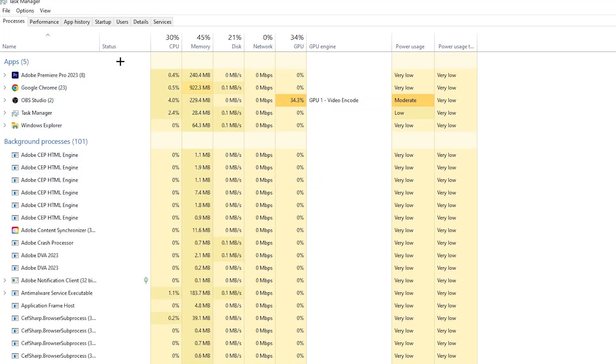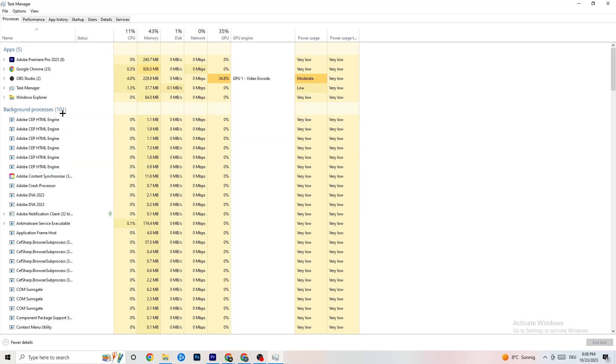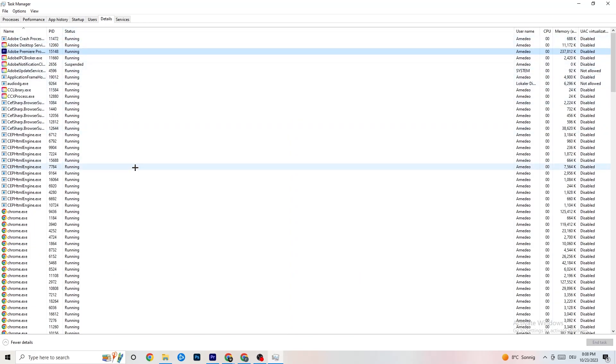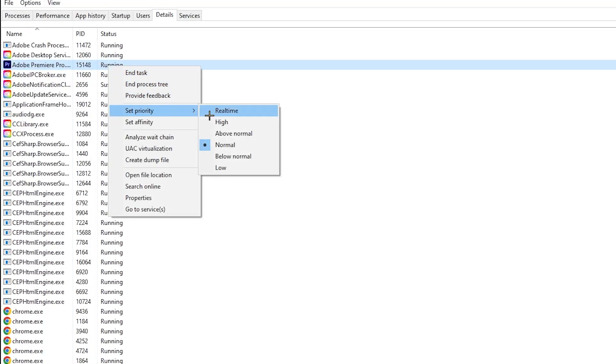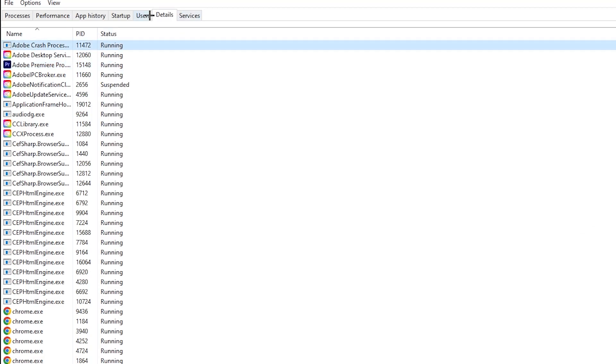Repeat that for every program with high CPU usage. Next, go to the 'Details' tab in the top-left corner. Search for your game — I haven't started it, but do the same as I'm doing here with Adobe Premiere Pro. Right-click it, hit 'Set Priority,' and change it from Normal to High or Real Time. Check which works better, hit 'Apply,' and then exit.